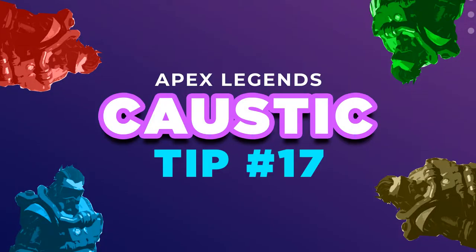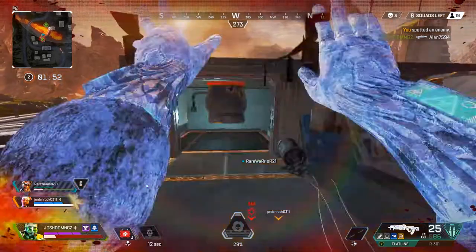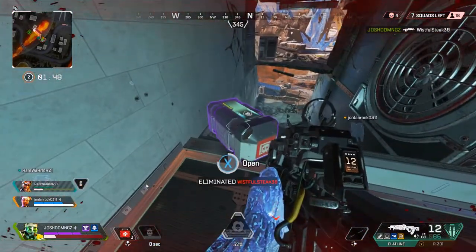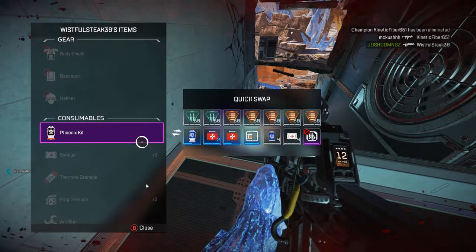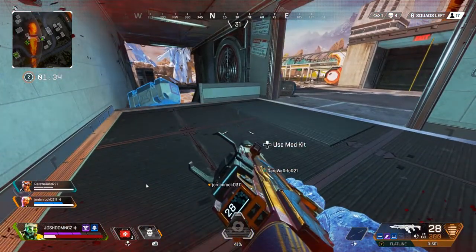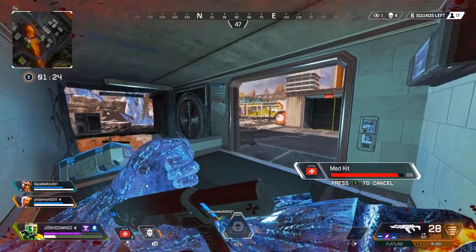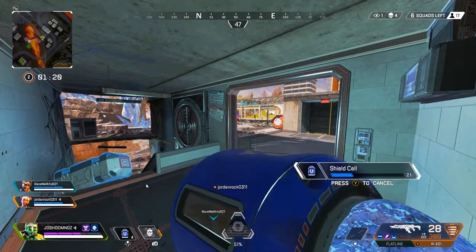Tip number seventeen: know your environment inside and out. Understand how to reach the top floor, how to maneuver, and how to read the player. In this situation a Wraith is shooting me from the top floor, so I take the rope up and block their exit with a trap so they can't escape — any movement deals damage. I see Wraith at the top, go up the rope, throw a trap so they can't escape, and get an easy kill. Know your building and always have traps ready.